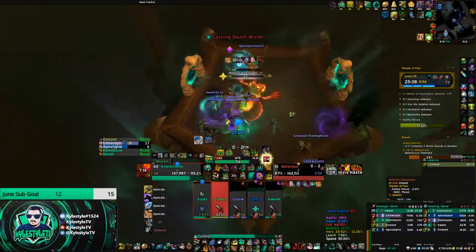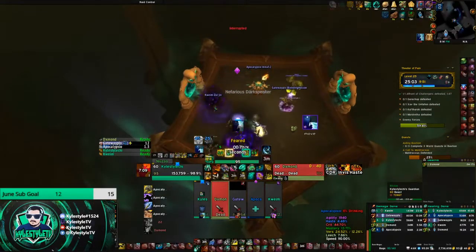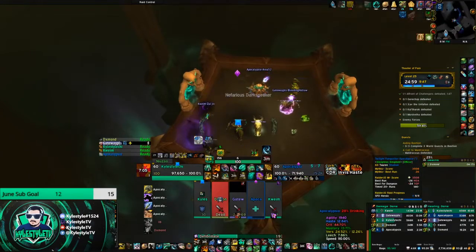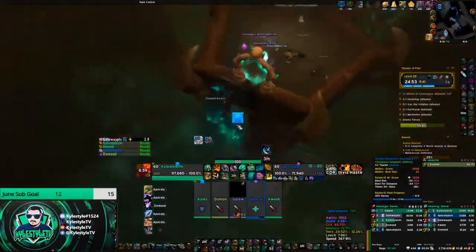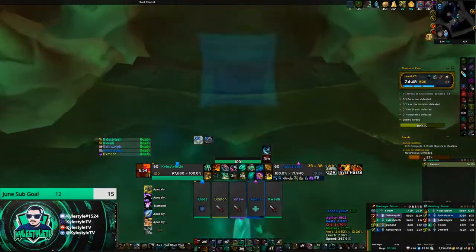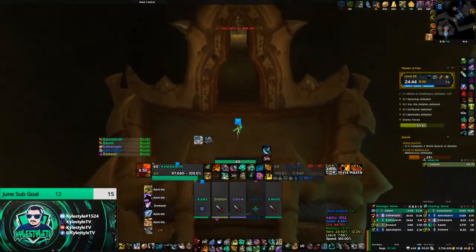Right when I get in here I set down Transcendence. This is important because sometimes I've been behind the guy doing the winds and it still knocks me off. I don't know why - maybe I'm considered in his hitbox. It's always safer to put down Transcendence so that if you get knocked off for whatever reason you can just instantly teleport back. It's saved my life more times than I can count and it only costs a global to put down.